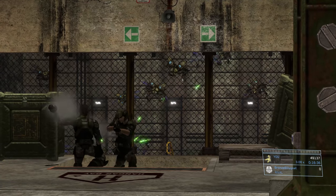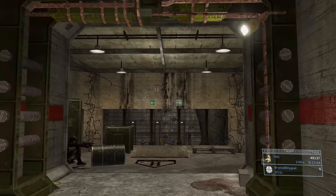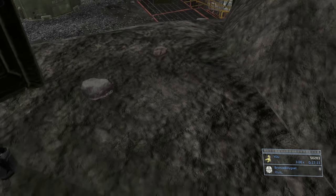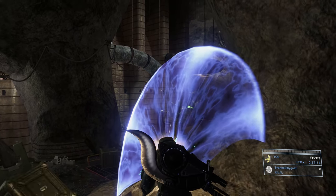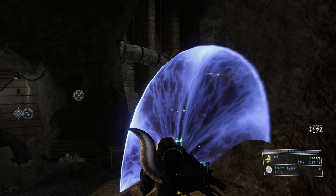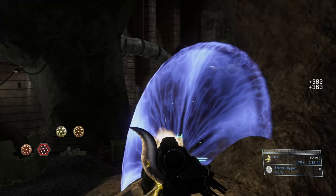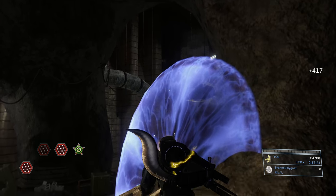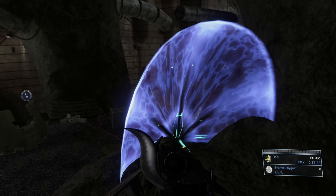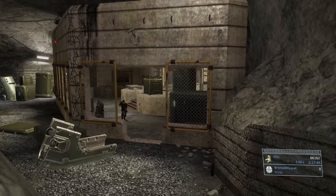These guys are capable of killing all the buggers in this section, but they don't always do it, so you may have to finish off whatever buggers remain. Go over to the left — there's a turret set up. Put down the deployable cover right in front of it. A characteristic of the deployable cover that not everyone knows: you can actually shoot through it with human weapons from the backside. So that's exactly what I'm doing with this human turret — just savage these buggers. They only take two or three shots with this turret, so you get a lot of kills very quickly. You could fill up your whole screen with Killing Frenzies.